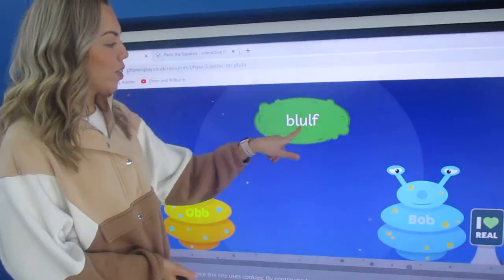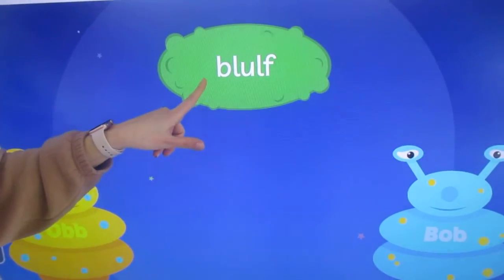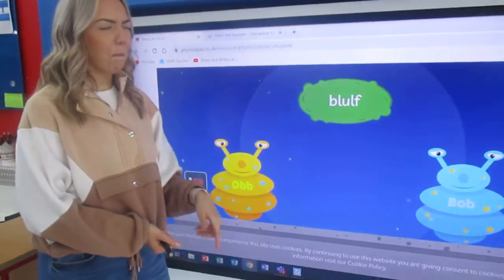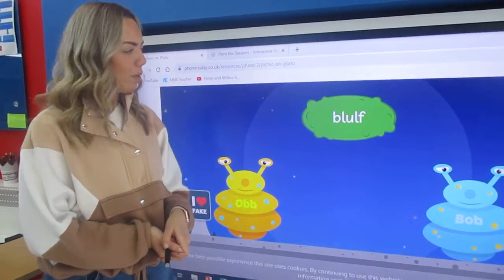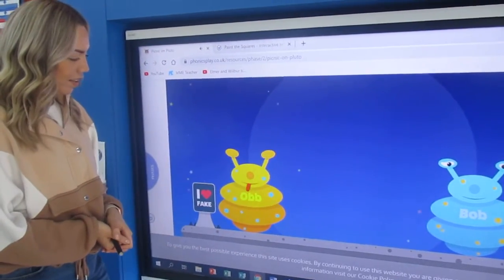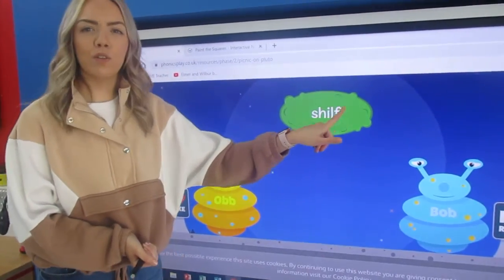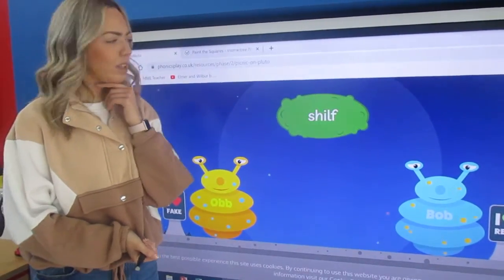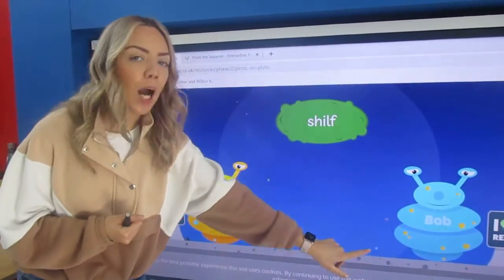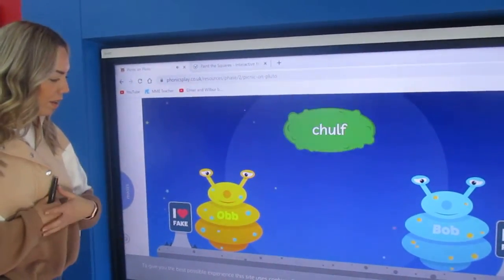Ready for the next one? Now we've got a phase four sound here at the beginning and at the end, year one — see if you can remember how we say that blend. Bluh — ulf — blulf. Have you heard that word before? I haven't. Where do we think it needs to go? I think Ob. Shall we see? Super duper. Are we ready for the next one? Sh — i — ulf — shilf. I don't know what a shilf is — do you? Shouting it out at the screen. I think Ob too, year one. Let's see — brilliant job.